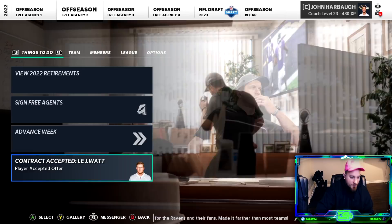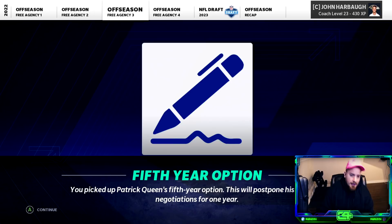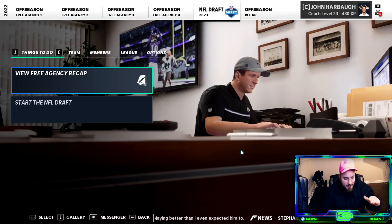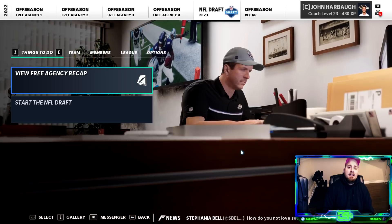I pick up the fifth year option on Patrick Queen's contract — he had his best year for us with some nice sack numbers. We wrap up here at the draft. We landed JJ Watt in free agency, so hopefully we're not 13 and 3, one-and-done next season. Throw in someone like JJ Watt and that spells Super Bowl for part four of this rebuild. Thanks for watching — if it's your first time, hit subscribe and smash the like button. It's C4 saying peace out!